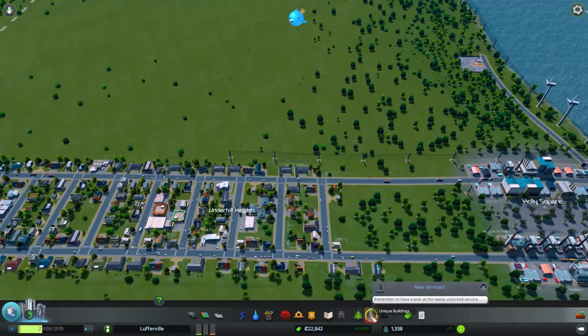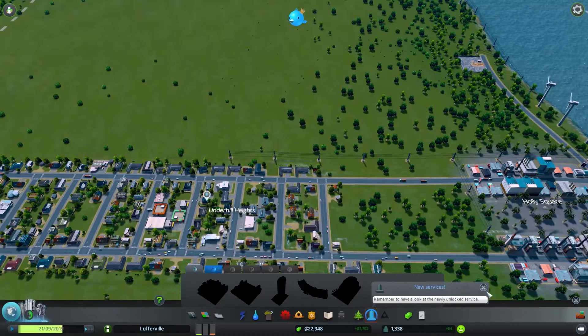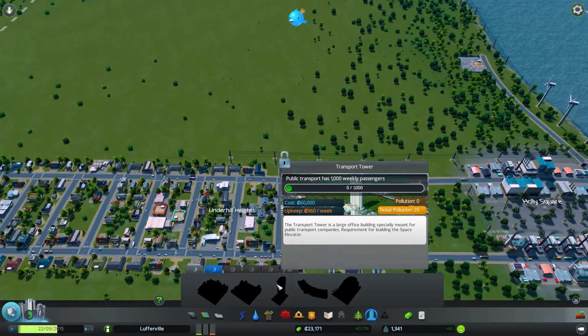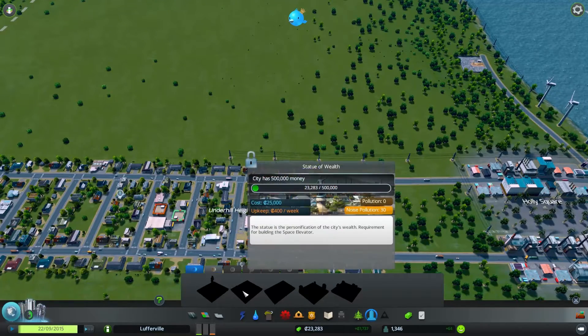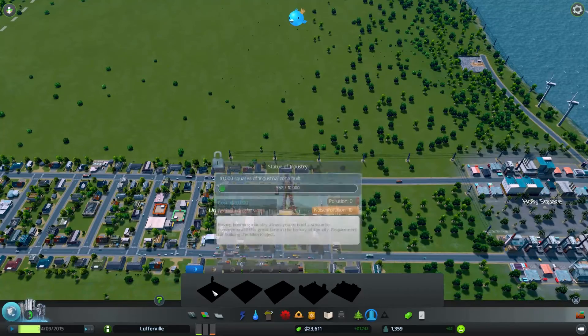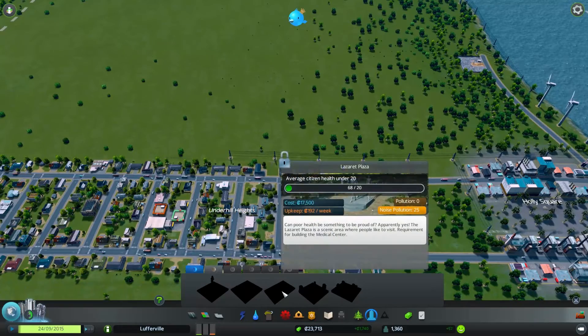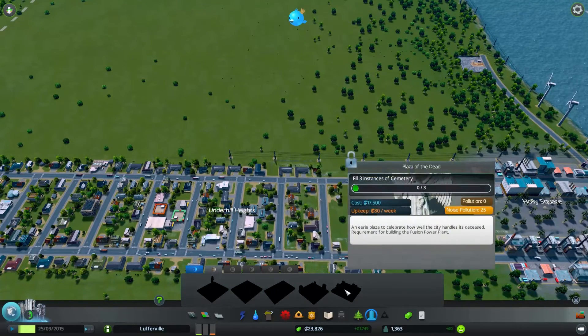Let's look at these unique buildings. There are multiple tabs — I can do level 2 buildings right now, but I can't even look at the others. In order to unlock, say, the Statue of Wealth, the city needs 500,000 money — that's not going to happen anytime soon. But if I built this whole city up and got really far into it, I could unlock a lot of these cool unique buildings, which would make subsequent playthroughs different. I'm not sure how powerful these buildings are, but it would give me access to some unique abilities and rewards I wouldn't otherwise have.